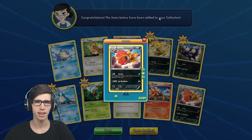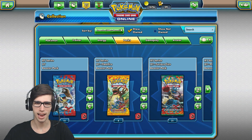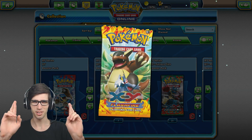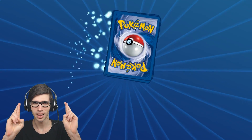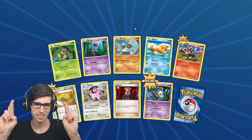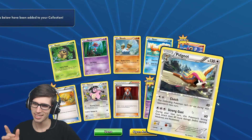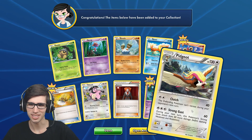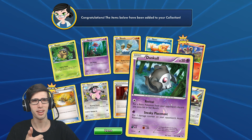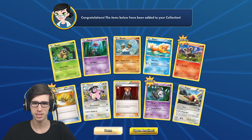Not bad, not bad. So we have our final pack - one more to go, fingers crossed. We've got a Sea Dot, Skrelp, Binacle, Buizel, Litleo, Sacred Ash, Miltank, Lysandre, Reverse Duskull, and another Pidgeot. We couldn't get anything too flashy out of that final pack, but not bad. We got a Magnezone EX and a Mega Charizard EX on TCGO, so that is pretty solid.